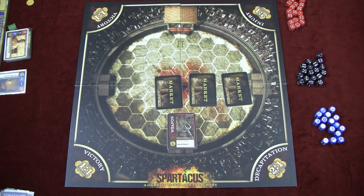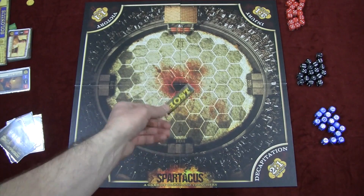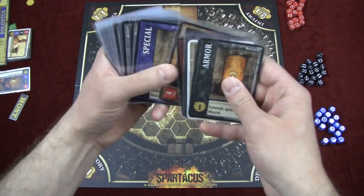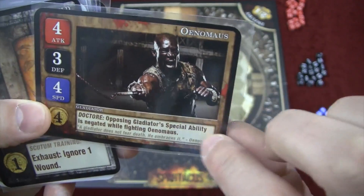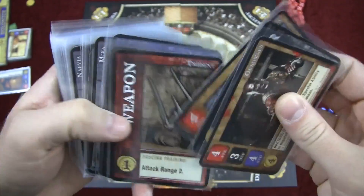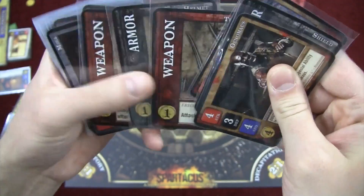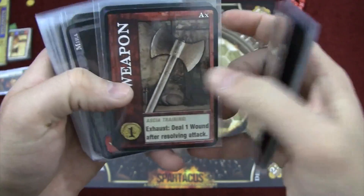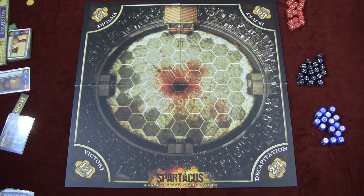You do this four times, and at the end of the fourth time you bid on the host marker the same way. Many market cards are slaves and gladiators with different stats and special abilities. For example, a slave can be exhausted in the intrigue phase to gain two gold. There are weapons like the trident giving attack range of two, and armor that lets you reroll defense dice. One weapon lets you deal one wound after resolving an attack. This is how you get most of what you need heading into the arena phase.